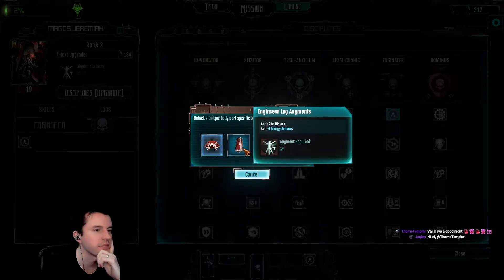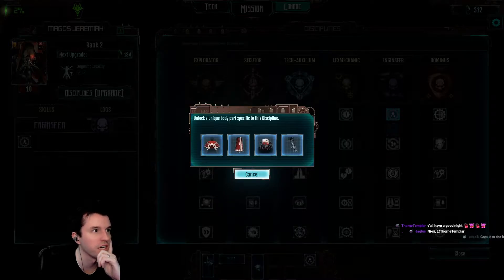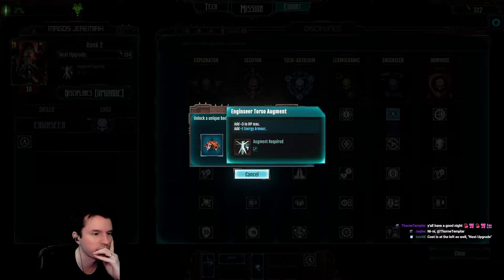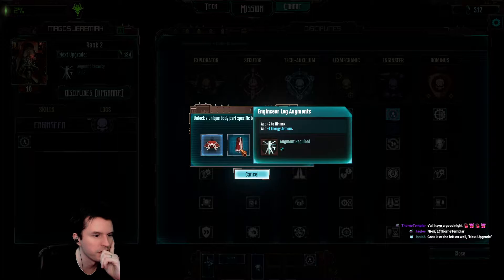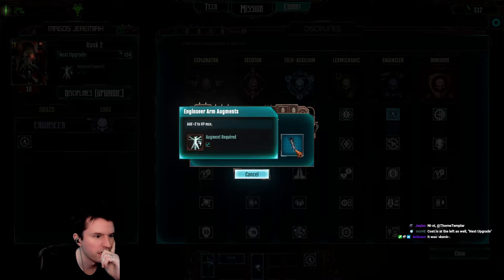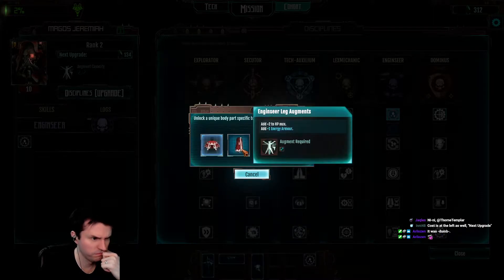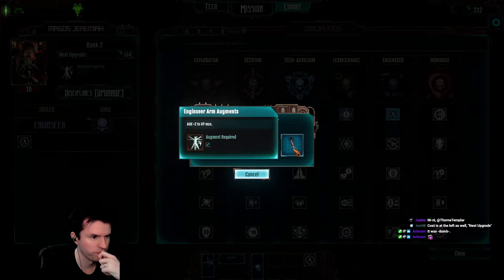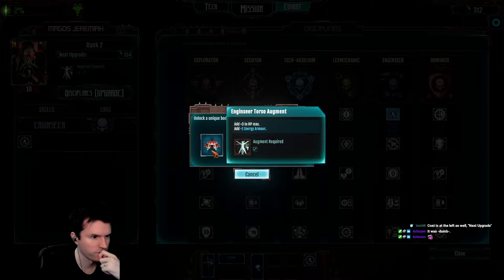That guy, because he basically starts with two weapons and they're both quite strong. That character does have some major clear. Also it's like the damage increases every time they get a few levels or something. Engine seer torso augment: add three to max hit points and plus one energy armor. Add two to max hit points and energy armor. Add one to fizz armor. Add two to max hit points.